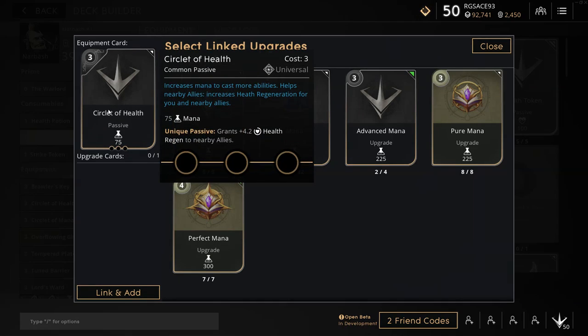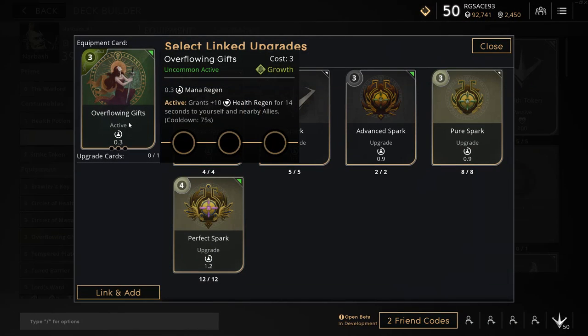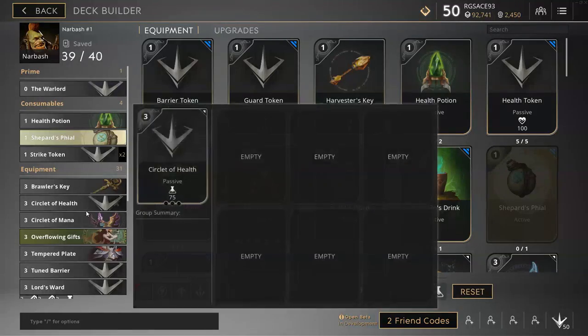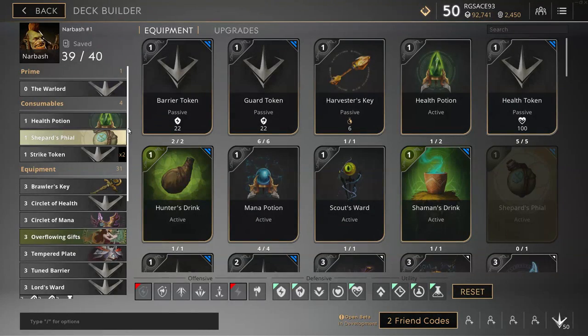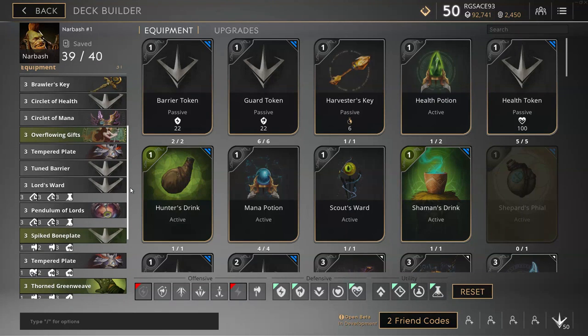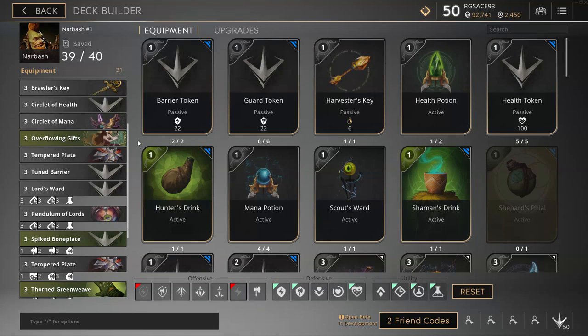Circlet of health's passive will give you plus 4.2 health regen to nearby allies and yourself, while overflowing gifts will give you and your allies plus 10 health regen, and circlet of mana will give your team 0.9 mana regen. You'll notice that all this health regen will start to add up quite quickly — the most I got one of my allies up to was 50 health regen a second, and you can imagine in a teamfight how insane that's going to be.